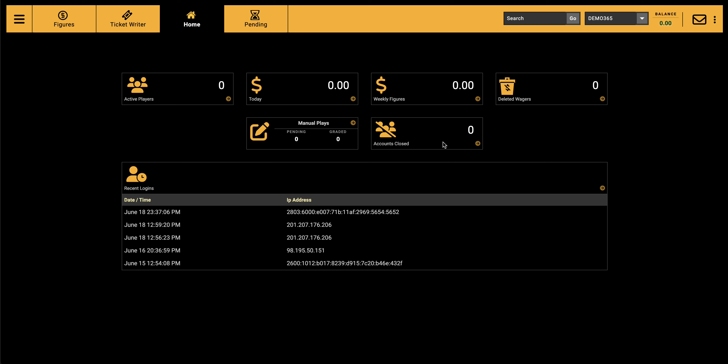Manual places are something new we're doing with the software. You're able to submit any manual place — for example, if one of your players calls you and says 'I saw this bet somewhere else, can you take it?' If you confirm and want to take the bet, you can go ahead and submit the manual play under the ticket writer.